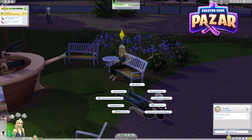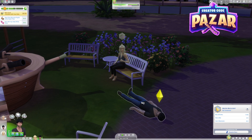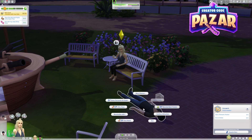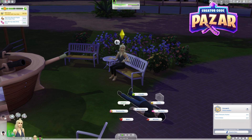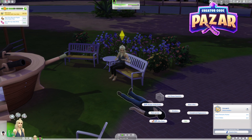So essentially we will be looking for the options to become more flirty. We'll start by clicking hold hands, and then we can look for more options. We can go under Romance and then go to Flirtation — any of these will work.